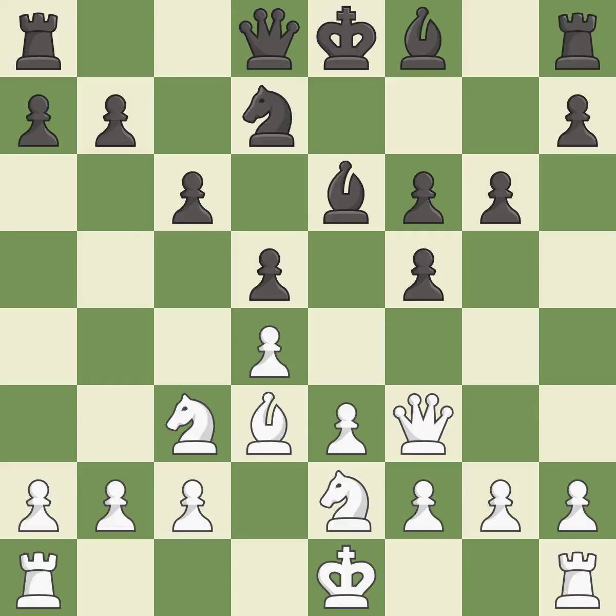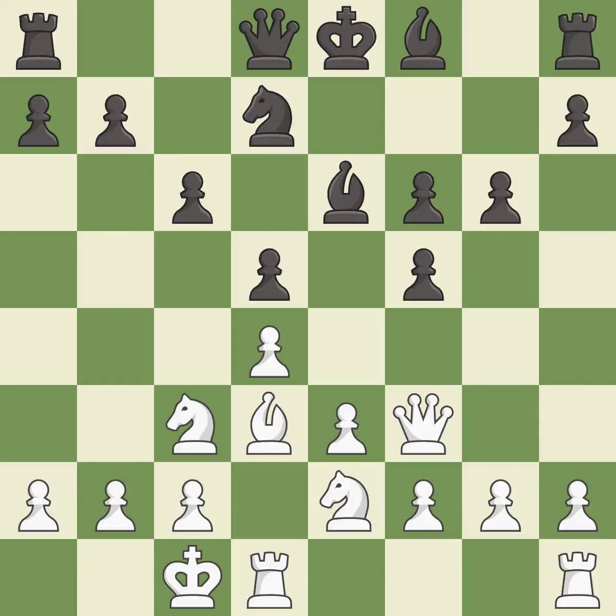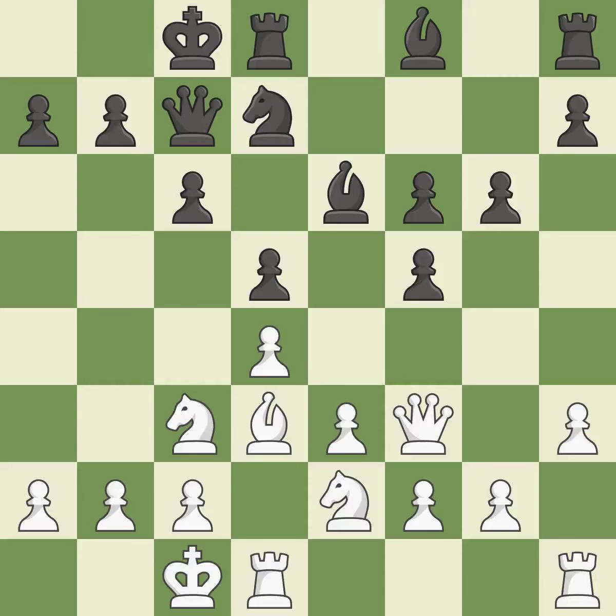This activates a knight by developing it off of its starting square — it is good. There were worse moves, but also something much better; it is an inaccuracy. This activates a queen by developing it off of its starting square — it is excellent. Very precise, it is best. Castling develops a rook while also moving the king to safety. Castling to the same side of the board as the opponent tends to lead to less sharp positions as compared with opposite side castling — it is best.